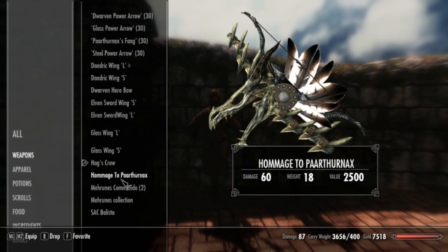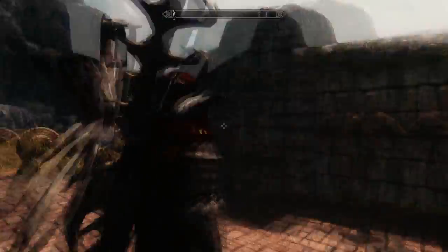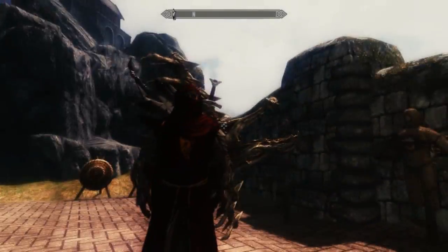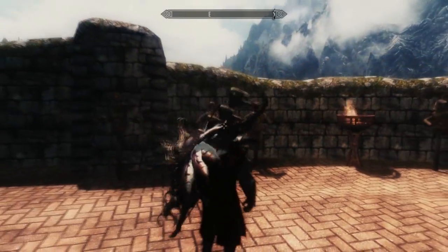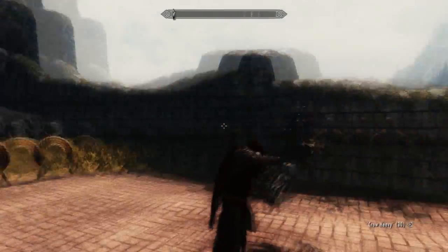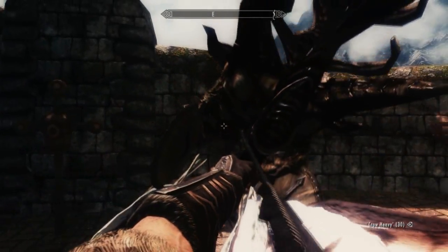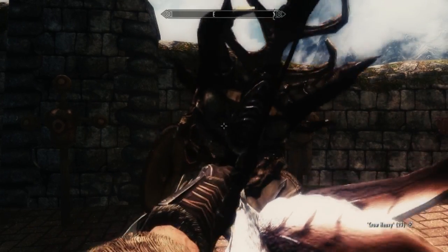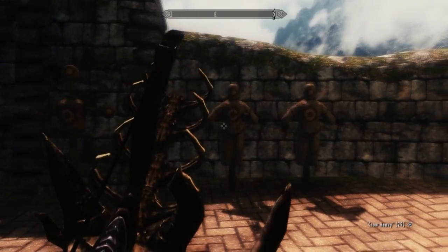Then you have the Homage Parthnex bow. This bow is ridiculously big — if you put it on your back, it's like insta-shade protection. Look at this: boom, in the shade right now. Turn back to the sun — not in the shade. So it's basically like walking around with an umbrella on your back. It's pretty deadly looking — it's got a dragon's head and the arrow comes out of the dragon's head.